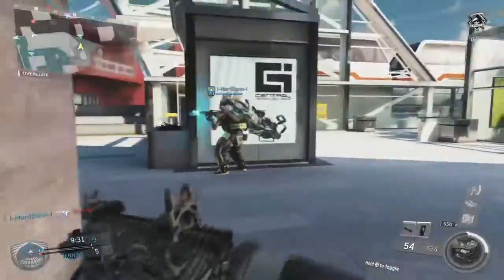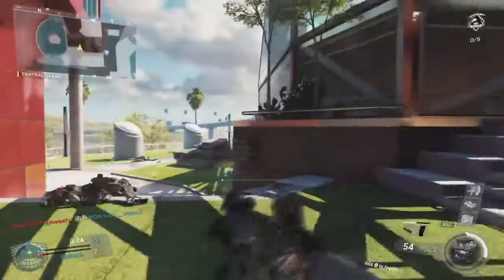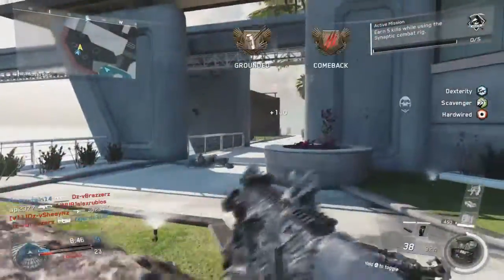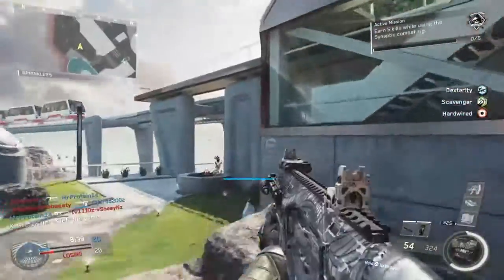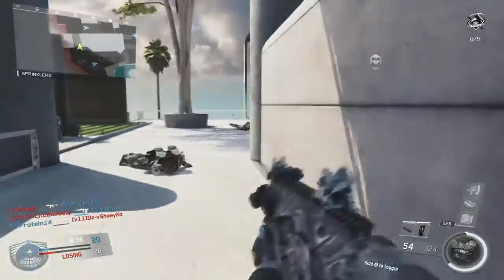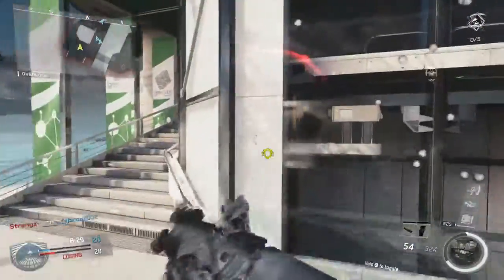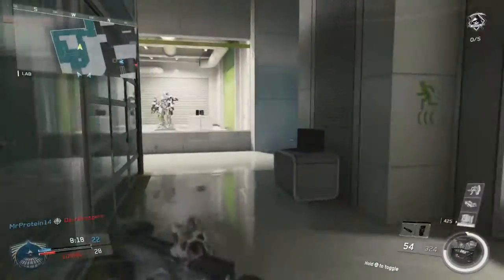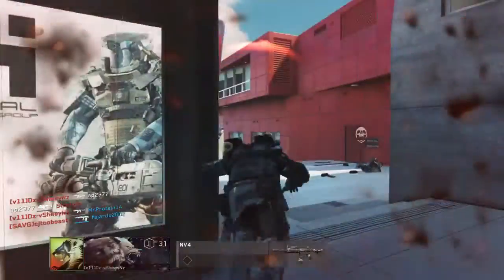This second gameplay you're watching right now is on a longer range map, Genesis, and you see how I really don't do too well. I cut out most of the parts where I died, but behind the scenes I actually died a lot because it was so not good at distance. You see it just can't lock onto targets and you get destroyed by the NV4, the R3K, or whatever — any semi-ranged weapon will take you out. Hip fire does do work, but at further distances you're just not going to do well with this weapon.